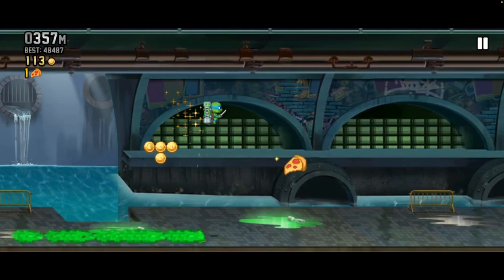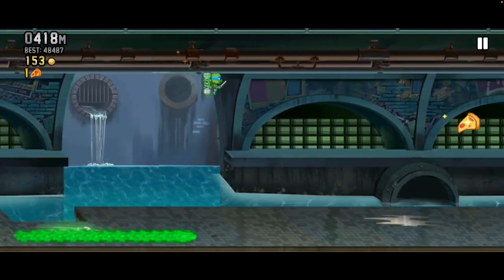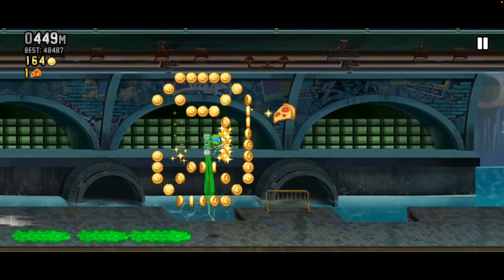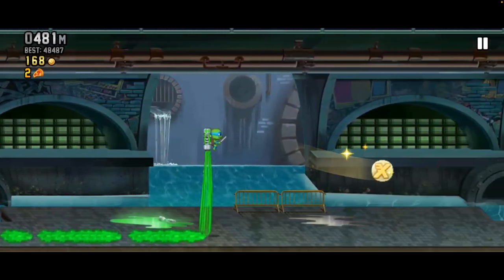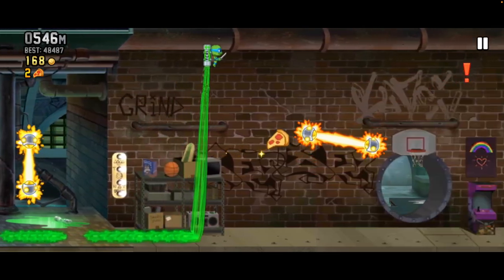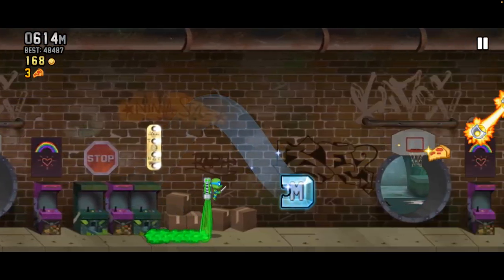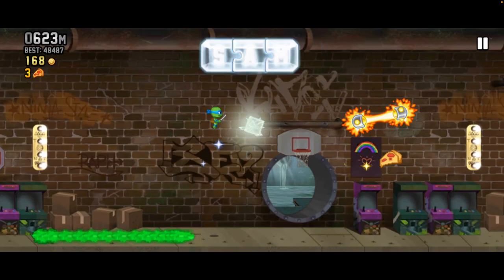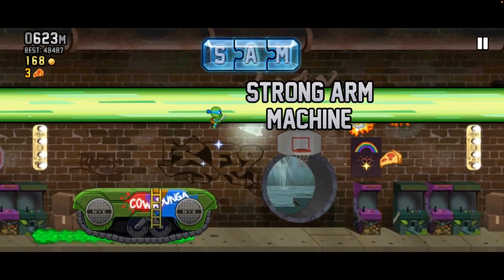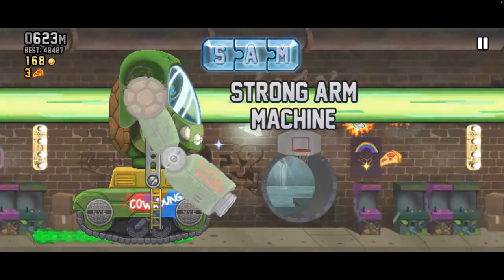Number 11: Teenage Mutant Ninja Turtles Crossover Event. And we have hit our first crossover! I do think that this one really translates TMNT into Jetpack Joyride pretty well, and I really like that the collectible is pizza. This is also the first one on the list to have custom music, and it sounds pretty slick. The only reason I don't have it higher is just because I don't personally like it too much, but obviously that's up to opinion.